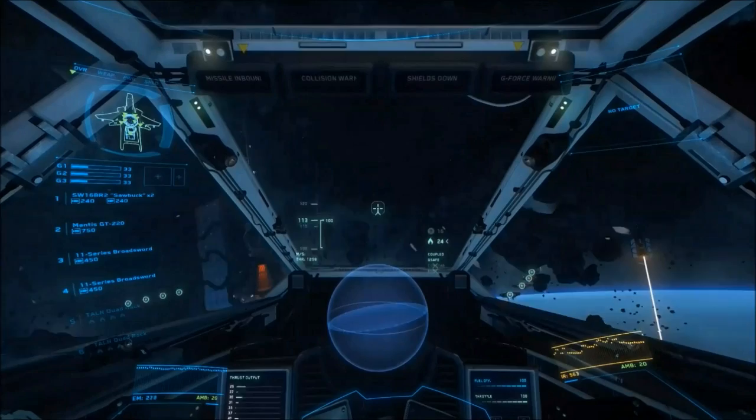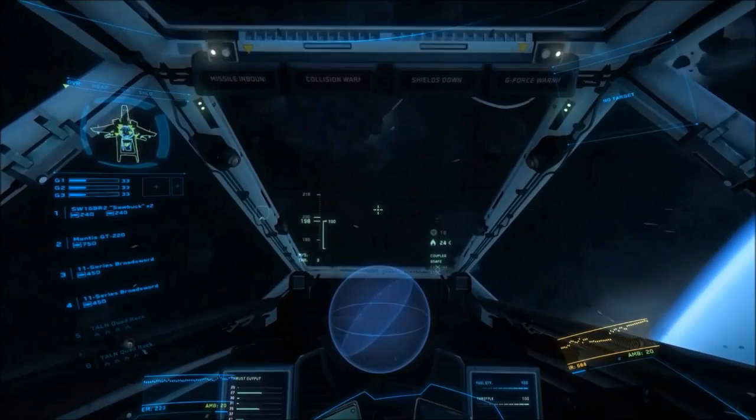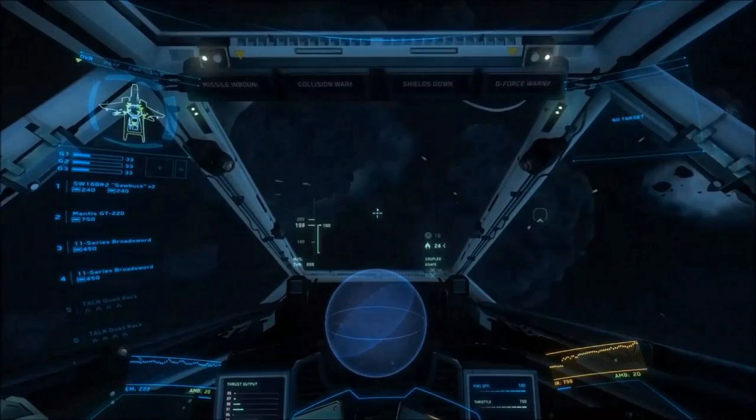As I fly around and do some basic manoeuvres, pay attention to the difference between your orientation — that is the gun crosshairs — and your TVI. Orientation is you telling the ship where you want to go; TVI is the ship telling you where she is actually going. Why is this important? That is why.